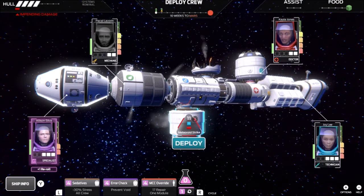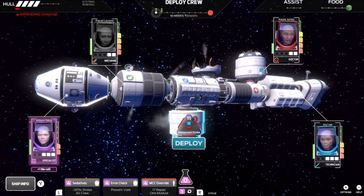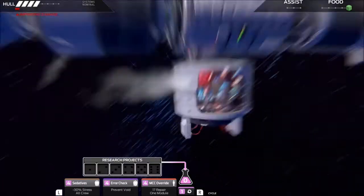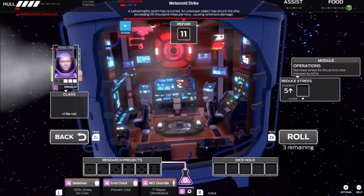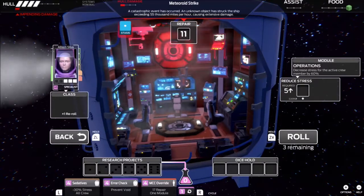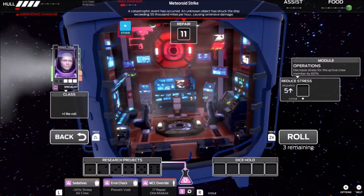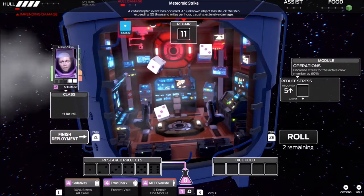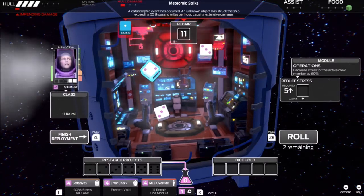Sometimes it's a risk-reward — is it worth taking the hit on health if you've got somebody with a high set of dice that can come in and deal with an event of a higher number? We're just trying to avoid the 1 stasis here, which is no big deal. I say that out loud, I'll probably roll triple 1s. Oh, they tried!